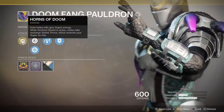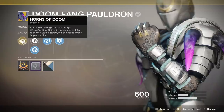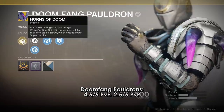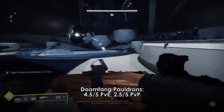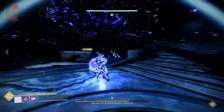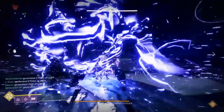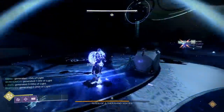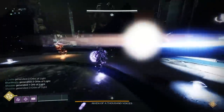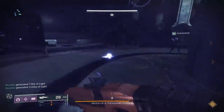For Sentinel Titans, the best PvE exotic is still the Doomfang Pauldrons. Ursa Furiosa are obviously in contention, but for PvE, I cannot think of many scenarios where having Ursa's on and doing a lot of shield blocking is more valuable than just actually killing things with Doomfangs. In Strikes, I'd rather just have the raw killing power and very long duration super than just the ability to block for a long time.